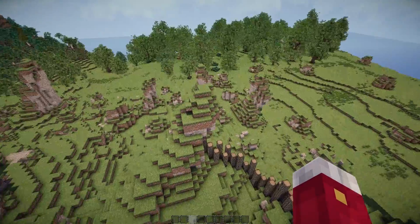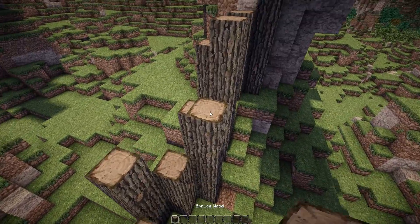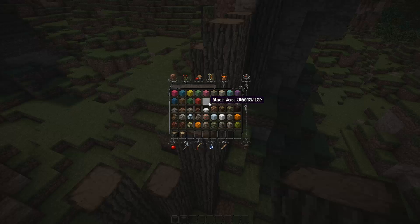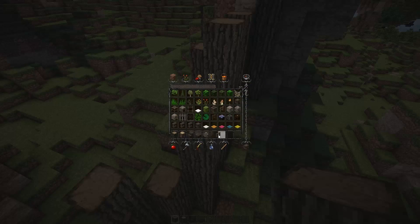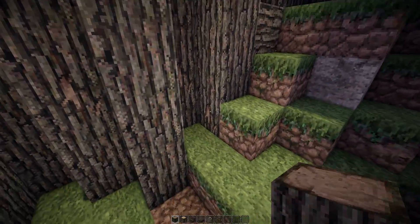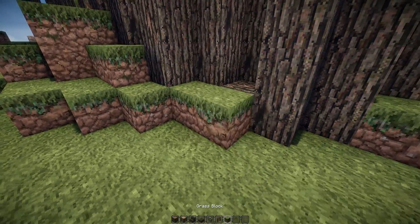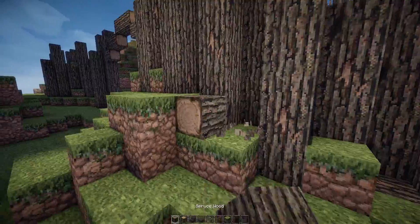Let's get back to the wall. What do we need now? We need a different type of wood — oak wood for now — spruce wood stairs and slabs, cobblestone walls, and fences. First we're going to add some of these, and sometimes I might edit the terrain a bit — sometimes it just looks good.